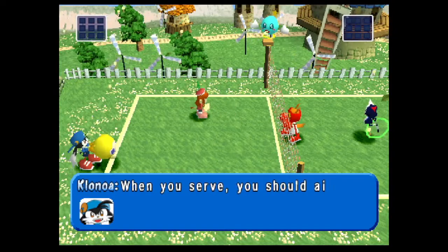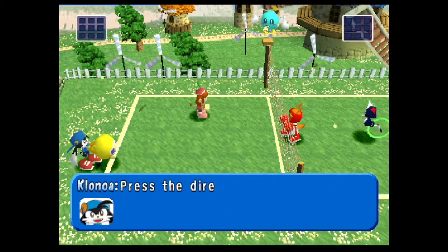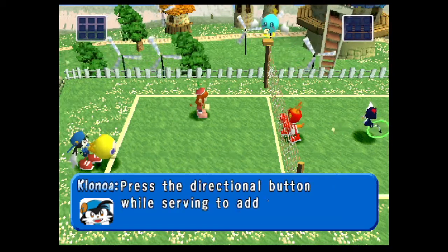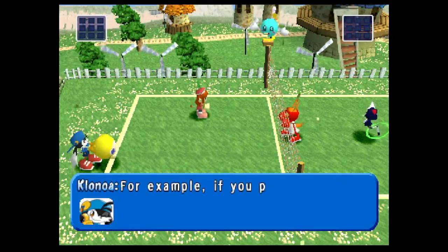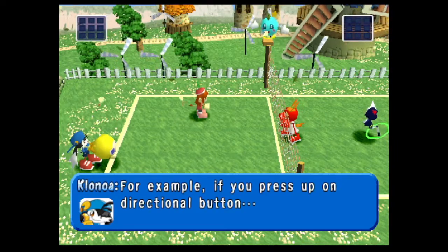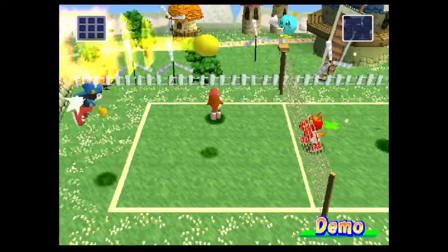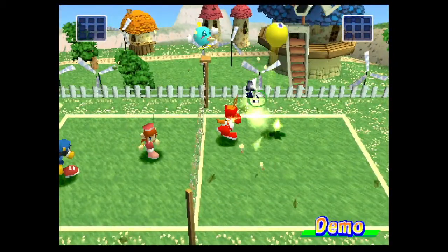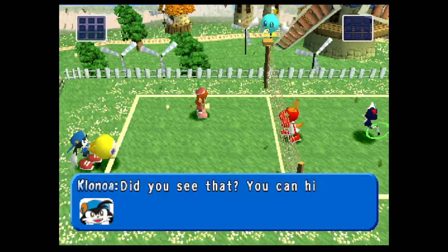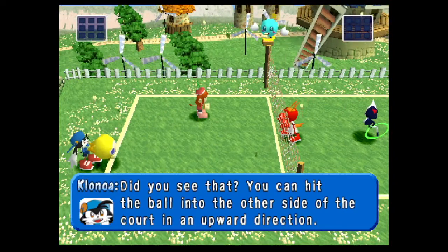When you serve, you should aim for a place far away from the players on the other team. Press the directional button while serving to add direction to your serve. For example, if you press up on the directional button, you can hit the ball into the other side of the court in an upward direction.